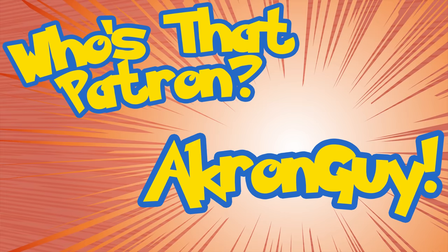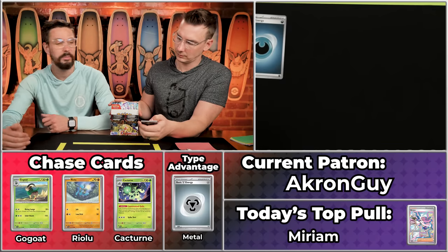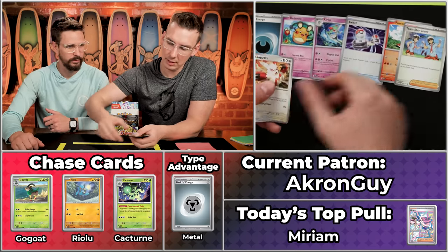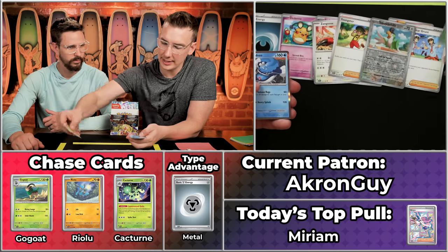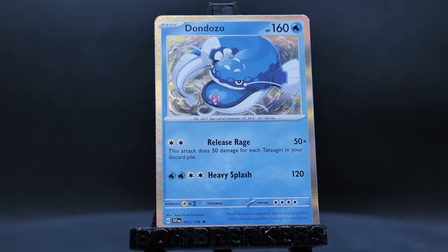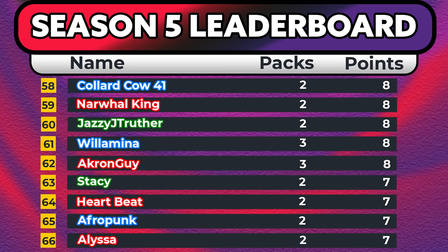Akron Guy is up next with seven points on the season — in an easier scoring range to reach 12 for the Big Steve Award. We've got Dachsbun, Switch, Team Star Grunt, Zangoose, Youngster, Squawkabilly, Sprigatito, and the Dondonzo. Just a single point on the Dondonzo, bringing Akron Guy to eight on the season. We're going to miss out on Big Steve, sadly, but you get your Dondonzo.